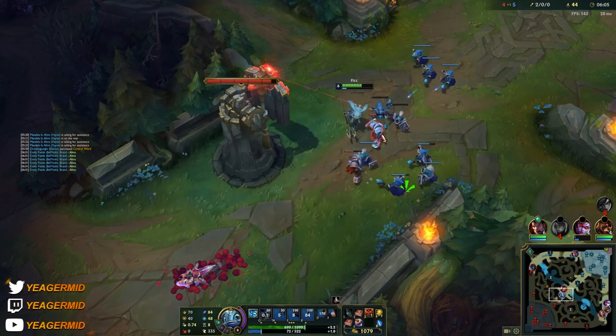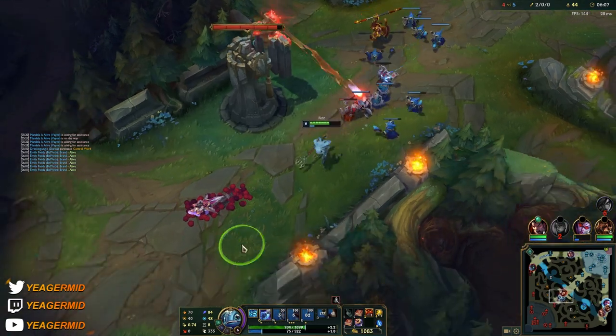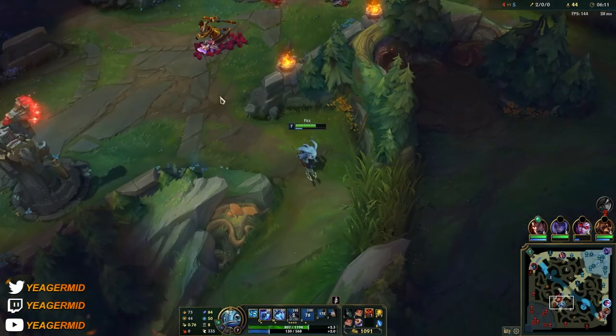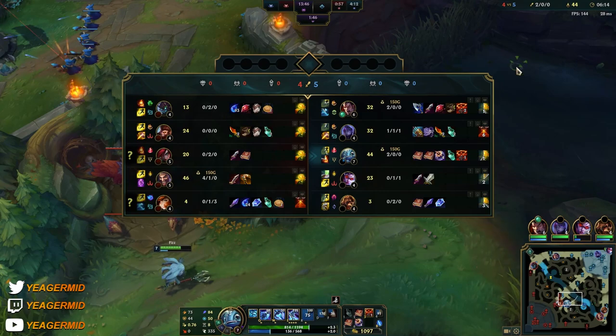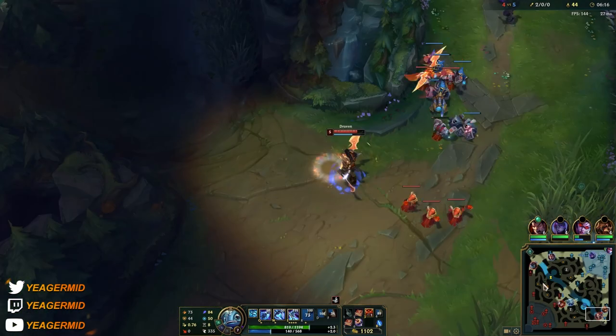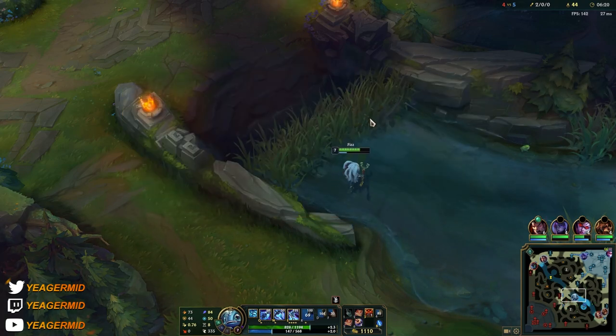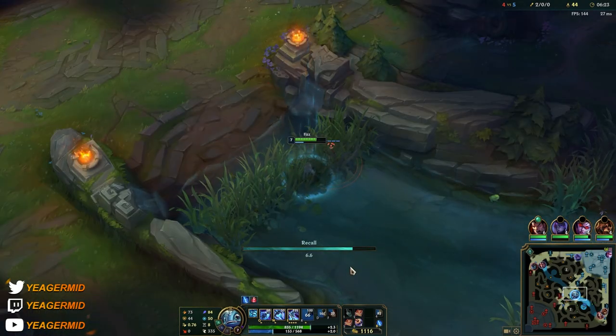There's a fed Draven bot — that's a problem. The bot lane is already tilting. When that happens, there's a high chance someone just randomly goes AFK. Looks like I need to make my way bot lane.